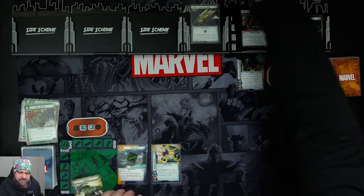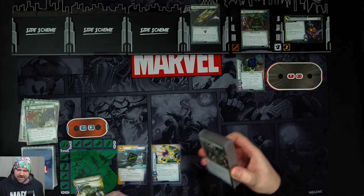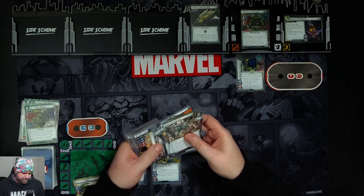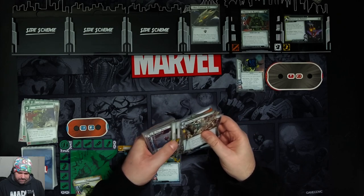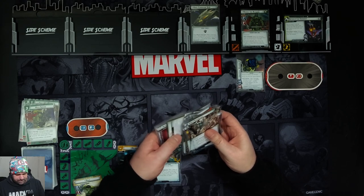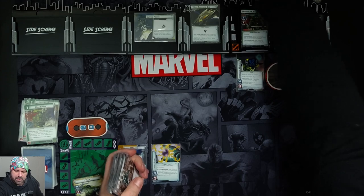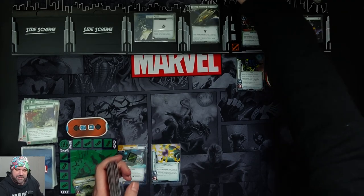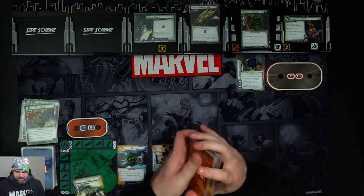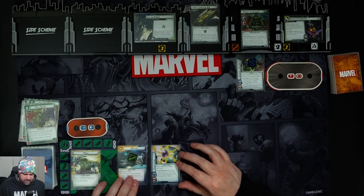Stage two comes in with Tough. When revealed, we search the deck and dig up our Cut the Power side scheme - there it was right at the top. That puts a Crystack into play and comes in with three threat. Shuffle up the encounter deck.